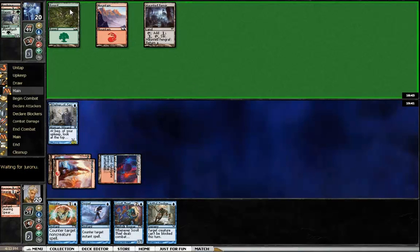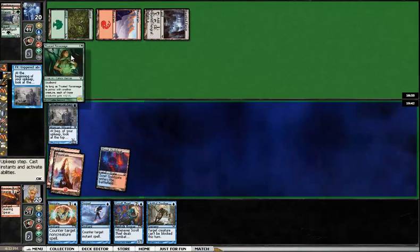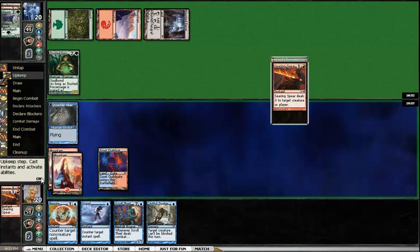He'll probably just kill the Delver — but there's a Trusted Forcemage instead. Let's see if I'm able to flip the Delver here. Got a decent chance — yes, I will definitely reveal that card! A land would be nice, but hitting with the Insect is quite good.